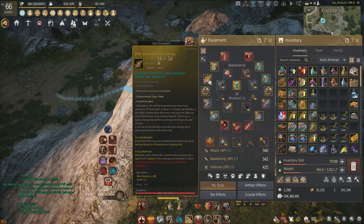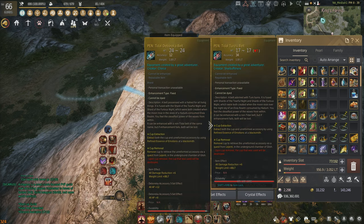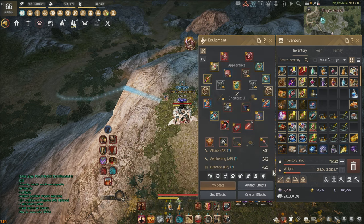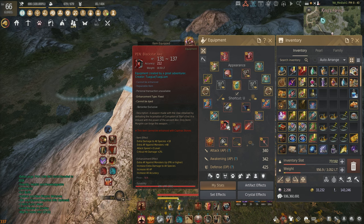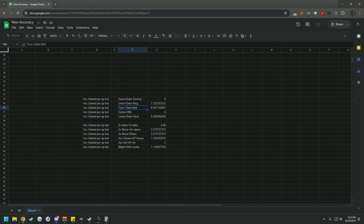Dawn earrings are going up to an additional 19 accuracy, up to 57 accuracy total. Ominuses are also raising their accuracy up to 56. Lunar necklaces go up to 74. Turro belts are currently at 34 and they're going up to 60 accuracy. So gaining accuracy through your accessory slot is going to become far more efficient than gaining accuracy through your main hand weapon, because of how great these ratios are about to be.